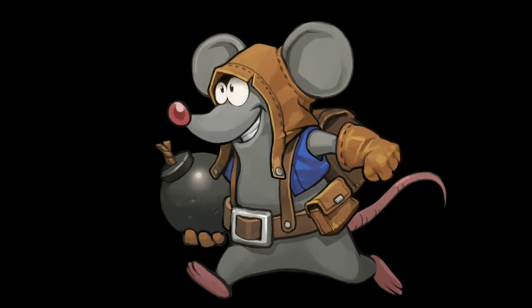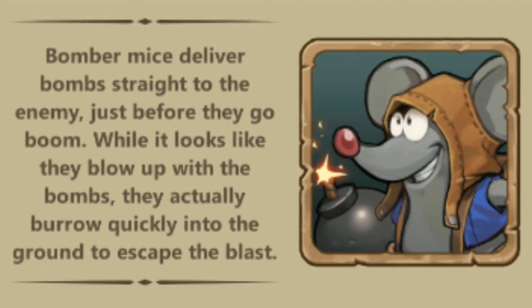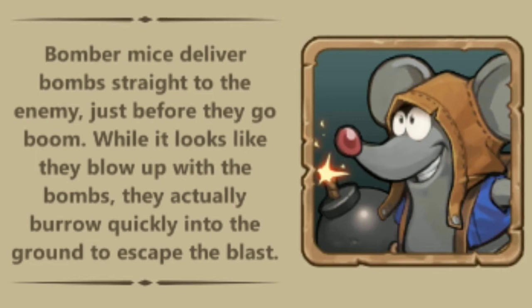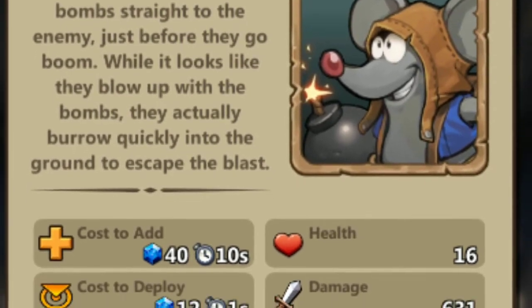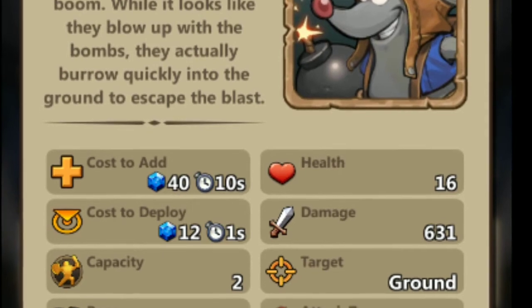A great history of this warrior. But with modern technology, luckily, these bomber mice deliver bombs straight to the enemy. And just before they go boom, they actually burrow quickly into the ground to escape the blast. So that's an advantage over their ancestors.